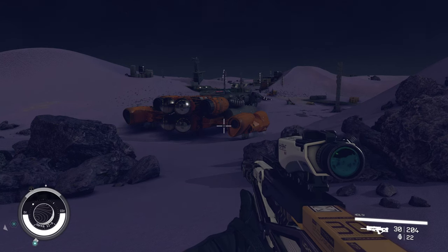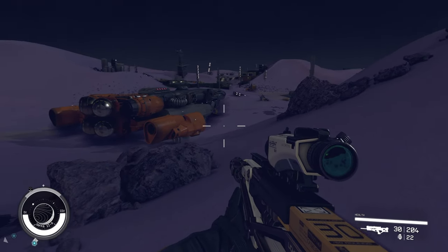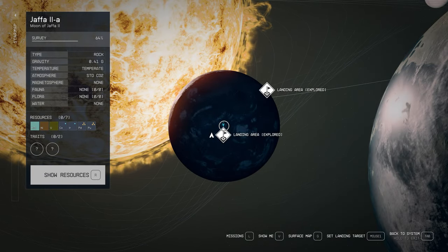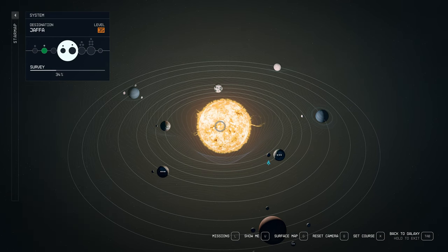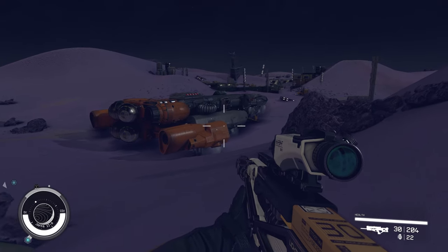Okay guys, I have jumped to a different moon just to see whether the level of the moon makes a difference. I think this ship is slightly bigger than the ships I've been finding. The moon I'm on currently is Jaffa 2 — it's a level 35 moon, in the Jaffa area of the solar system. So we'll just see how this one turns out.